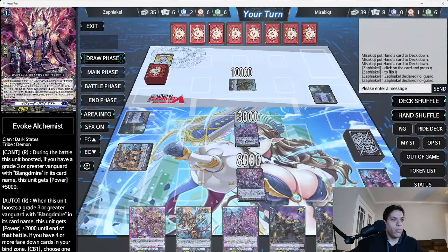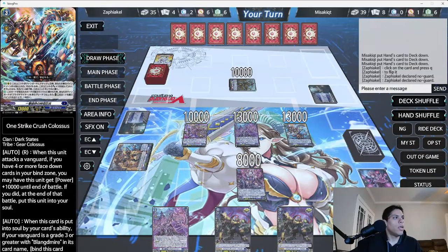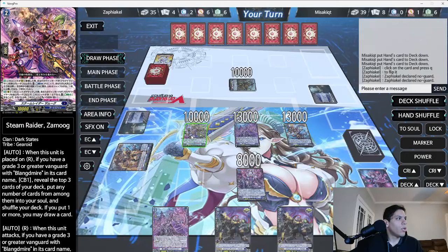Now we call, and call, and call. Then we go to our battle phase. This unit says: when placed on rear guard, if you have a grade three vanguard — okay, so I'm going to use this skill which is counterblast one, then reveal top three.